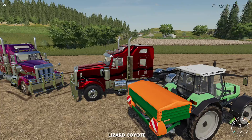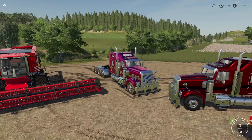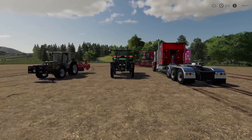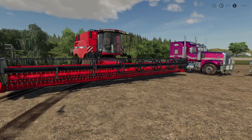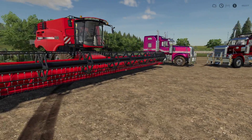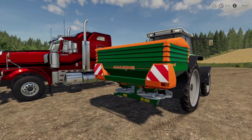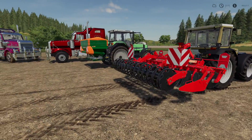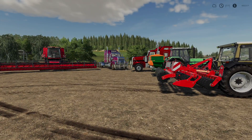One thing to keep in mind: when you switch between the trucks depending on the engine, it may say Lizard Coyote or Lizard Road Runner, so you may get them confused. Overall we've got some really good stuff today — the trucks are going to be awesome, the header will get some use. But the biggest game changer is the ZAM with its 24-meter lime spread — that's insane. And there's a little cultivator for those who like to do smaller stuff.